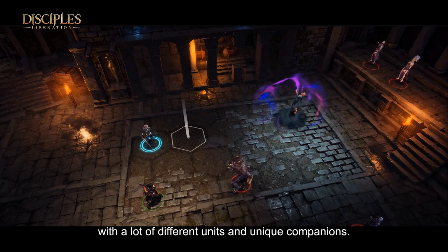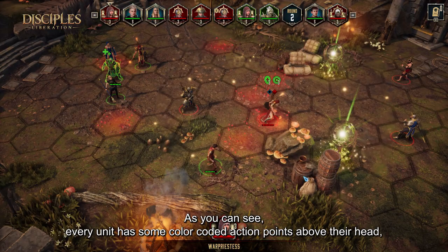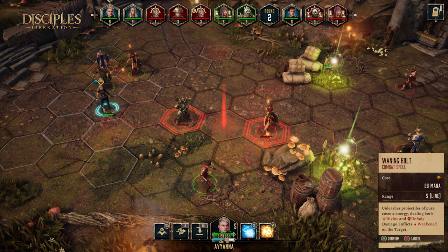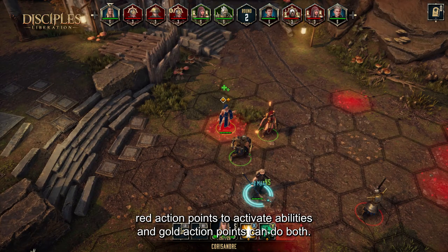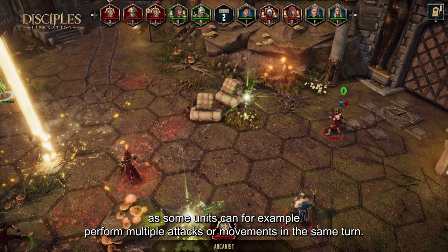The game has all the turn-based goodness you can imagine, with a lot of different units and unique companions. Every unit has some color-type action points above their head — this is one of the new concepts introduced in Disciples Liberation. Blue action points are used for movement, red action points to activate abilities, and gold action points can do both. This gives a lot of tactical flexibility, as some units can, for example, perform multiple attacks or movement in the same turn.